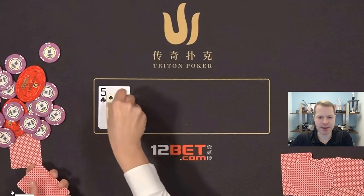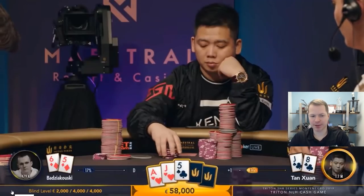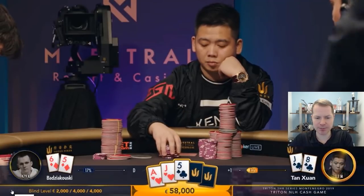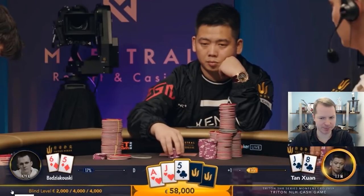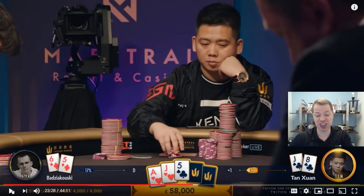The flop is going to come Ace, Jack, 5 — two hearts. Tan Juan flops middle pair. Badzikowski flops bottom pair. Tan has a backdoor flush draw as well, so middle pair, backdoor flush draw. I think this is a pretty nice hand to check for Tan — with middle pair and backdoor flush draw, you can easily check call.